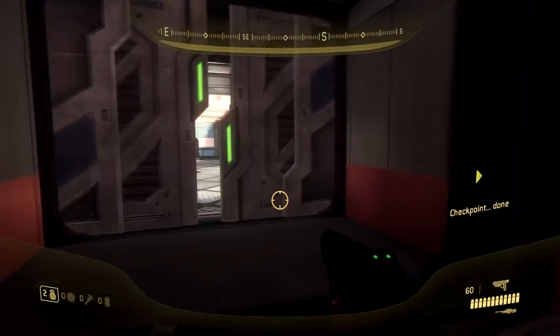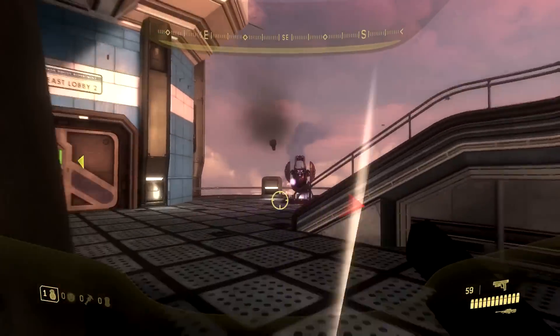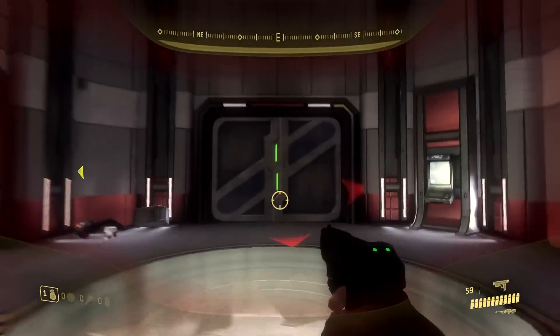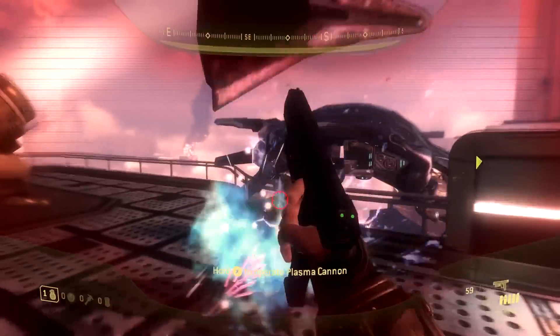So you head up the stairs, head on outside — you can ignore the enemies since we're on easy. Head through this room, and once outside, head up the stairs to the right. Then make your way to the back corner and you'll see an arrow on the wall.